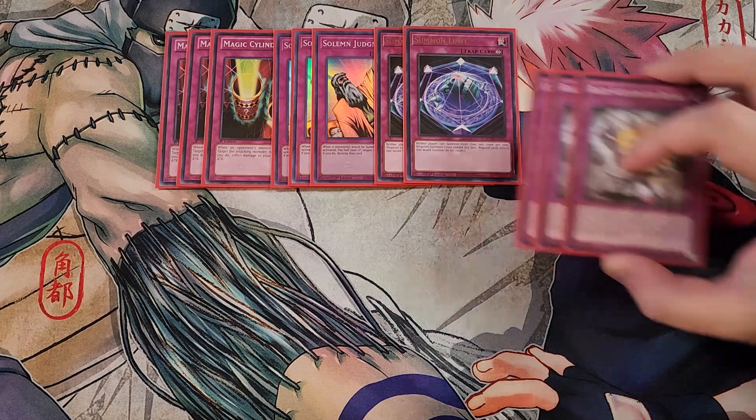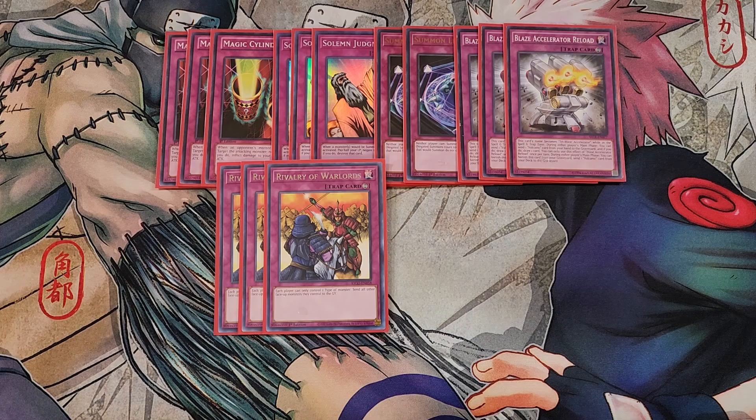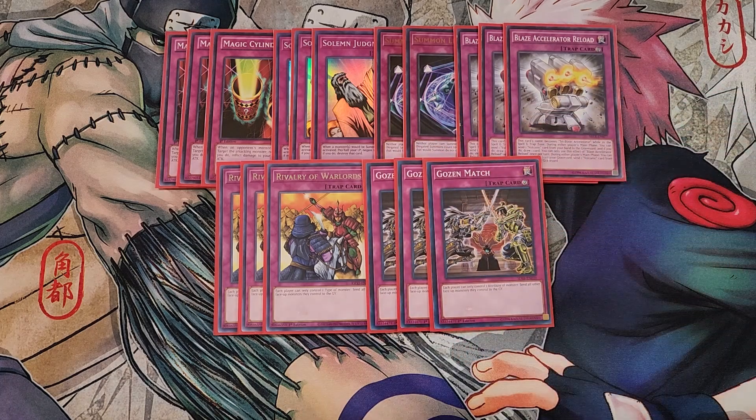We then play three copies of Blaze Accelerator Reload, one of the best cards in the entire deck. This card's name becomes Tri-Blaze Accelerator while in the Spell and Trap card zone. During either player's main phase you can send one Volcanic card from your hand to the graveyard to draw a card, once per turn. During either player's main phase you can also banish this card from your graveyard and send a Volcanic card from your deck to the graveyard — awesome especially with Scattershot. We then play three copies of Rivalry of Warlords; since we're only summoning Pyro monsters this locks down the opponent handily. We also play three copies of Gozenmatsu, which limits each player to controlling only one attribute and one type of monster — since we're only summoning Pyro monsters that's no problem for us.